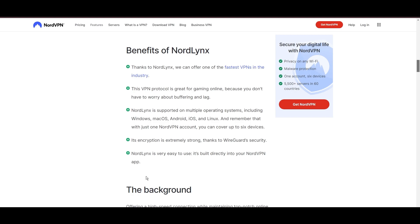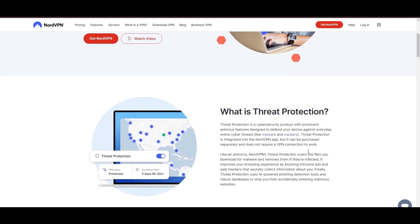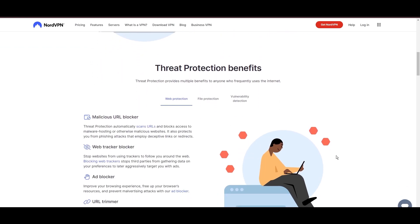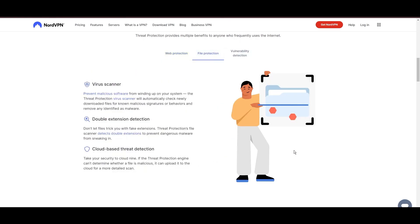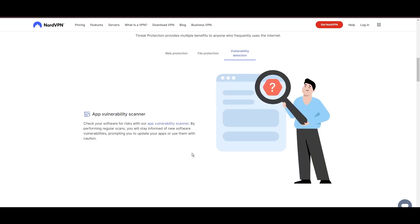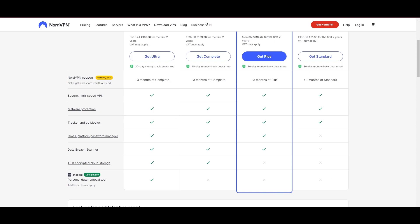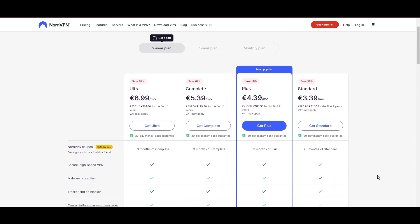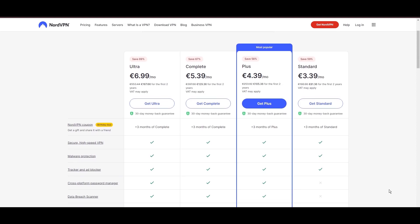NordVPN's commitment to security is evident through its comprehensive suite of features, including military-grade AES-256 encryption, a reliable kill switch that safeguards your data if your VPN connection ever drops while playing Fortnite, split tunneling capabilities, and obfuscation tools. Despite offering a premium service, NordVPN remains accessible with plans starting at $3.39 per month, and you can use our links in the description for additional savings or bonus free months.